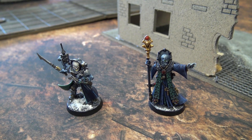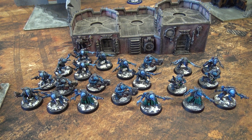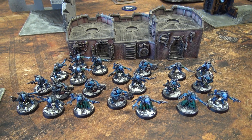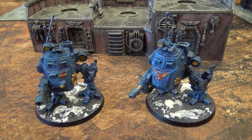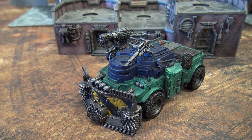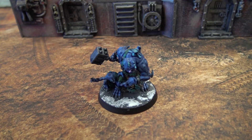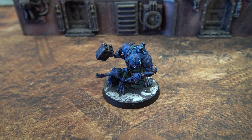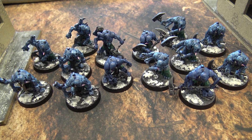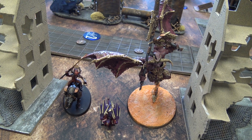For the Genestealer Cult, I'm running a Battalion and a Vanguard detachment. The Battalion has a Primus and a Magus, three squads of Acolyte Hybrids (a ten-man with two heavy rock saws, a five-man with two heavy rock saws, and a six-man with two rock cutters), two Armored Sentinels with lascannons, a Rockgrinder with clearance incinerator and demo charges, a Goliath Truck, and a Cult Leman Russ with battle cannon, lascannon, and heavy bolter sponsons. The Vanguard has an Abominant, a 14-man Purestrain squad, and two seven-man Aberrant squads — one with picks, one with hammers.